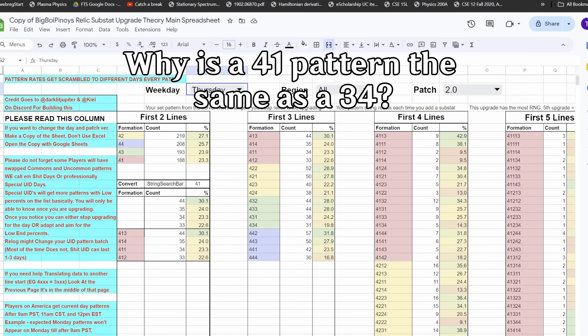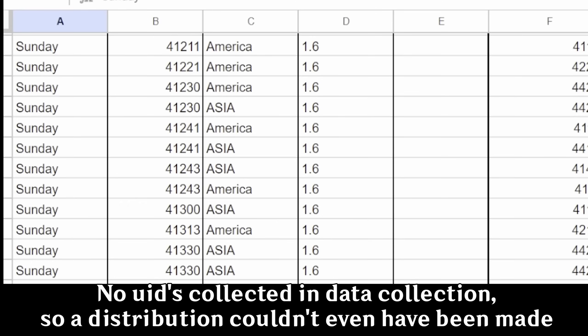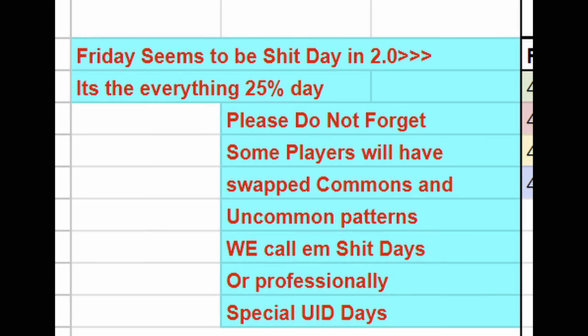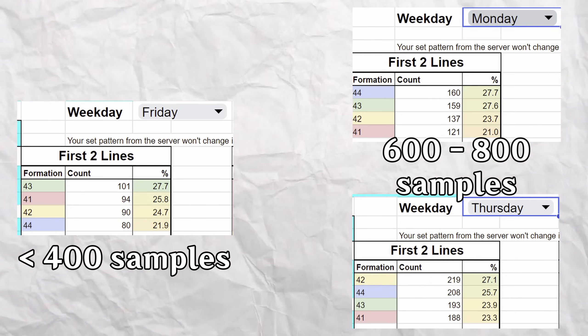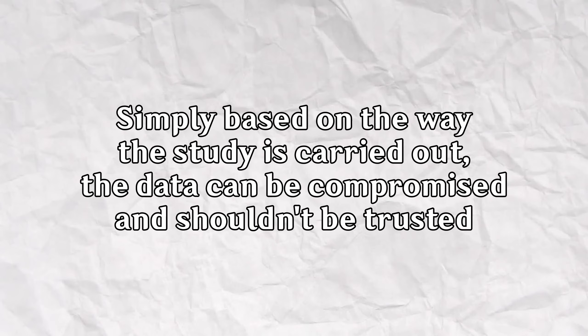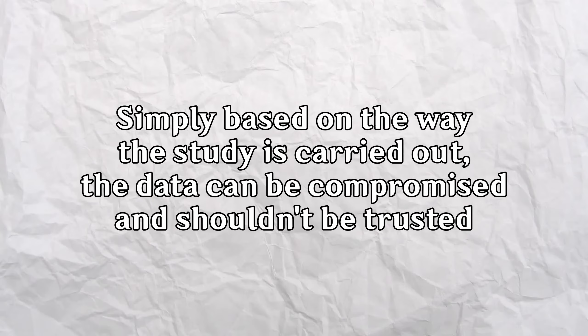Why is a 4-1 pattern the same as a 3-4? Why can't these have different rates? Why are UIDs not being recorded despite knowing the special UID issue? Why are you telling people what days to roll on, influencing the total number of samples on certain days? This happened in patch 2.0, as Friday was characterized early on as a uniform random distribution, and as a result has barely half the total sample count that other days have. Simply said, based on the method of data collection alone, there is plenty of evidence to claim the data is compromised and shouldn't be trusted.